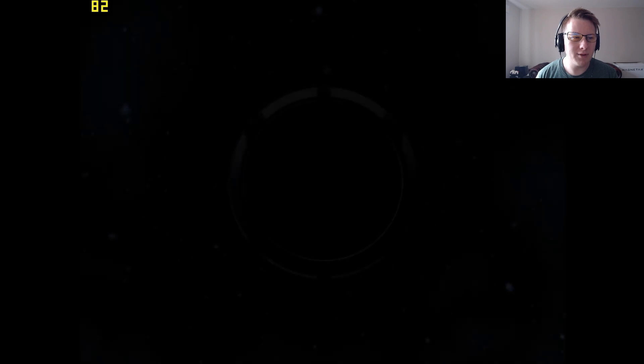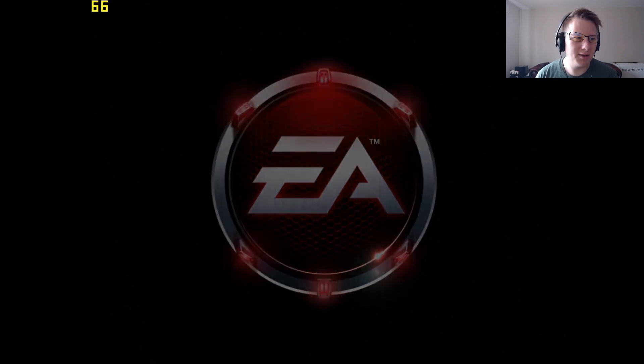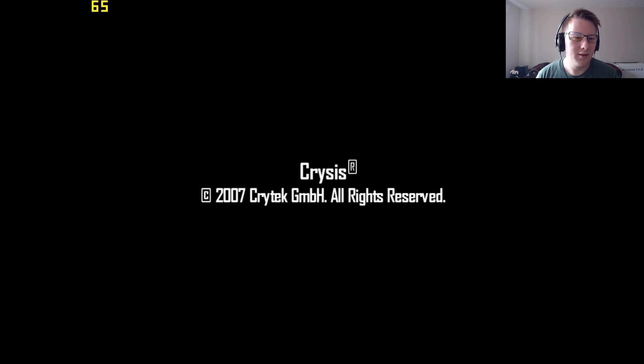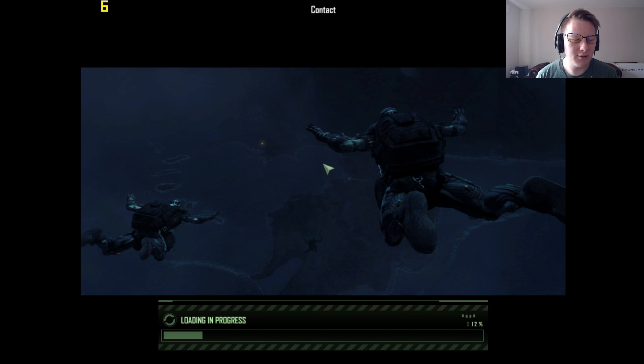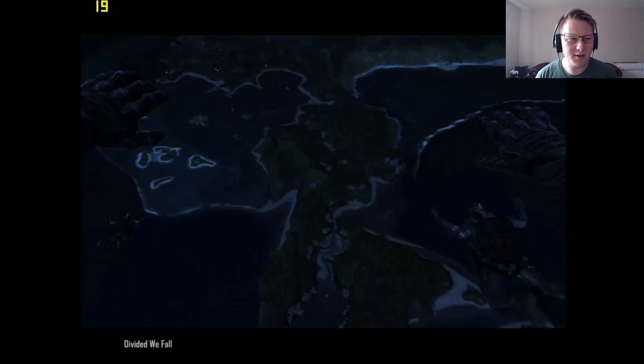This is the GOG version of Crysis, which has its own very special wrapper to make the game work. As you can see, the menus have already dropped from 4,000 or 5,000 FPS down to 60. We are running at 720p, DX9, low settings, just to give this a chance. And here we go — jumping out of the plane — and we're down to 20 FPS, 21.